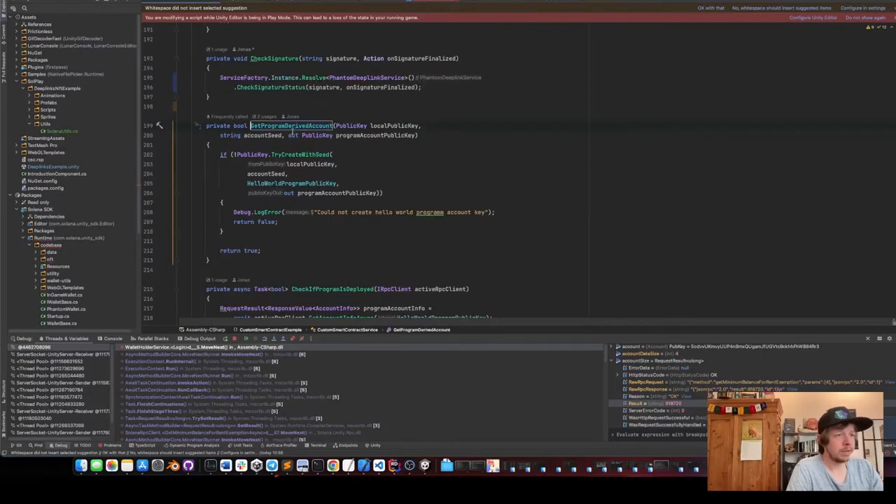To get the account data we first need to derive a new public key for the account from the hello world program ID, an account seed, and our public key. When we do this we always get the same account for our program derived from this wallet. The benefit is we always know the account address if we have the public key and the program — we don't need to loop through all accounts.